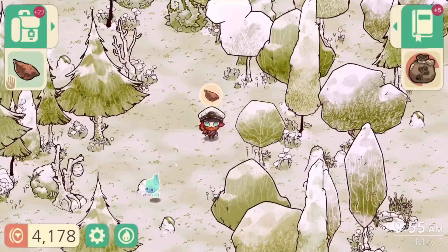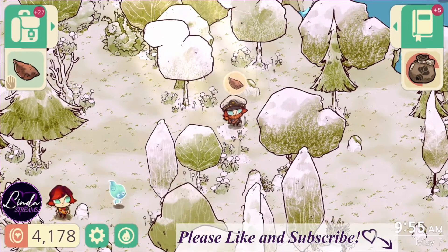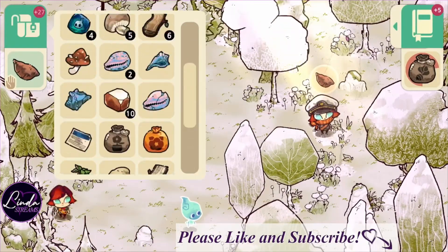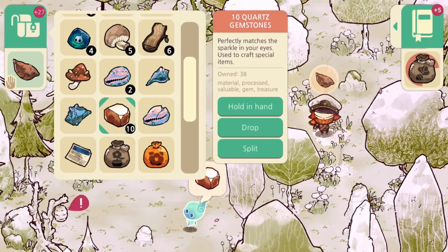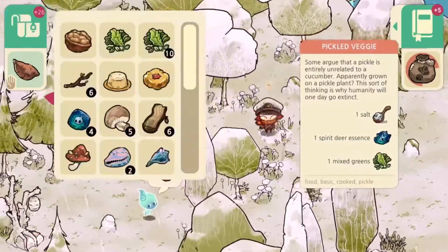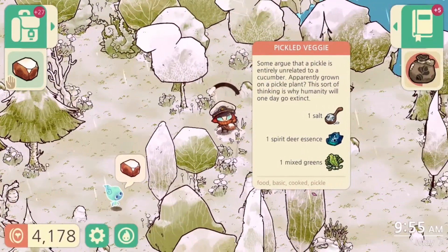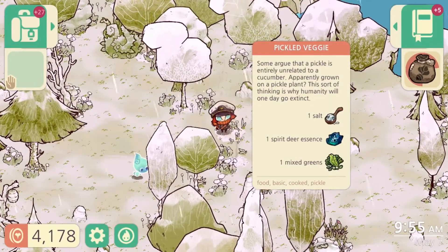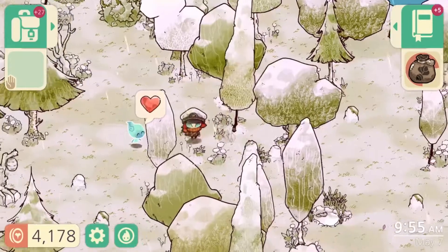Go ahead and hit that subscribe button so you see the next video when I bring it out. I'm also getting better at the Imps — trying to build my relationship with them. I haven't been able to craft chocolate yet, but the ones that want potatoes, sweet potatoes, and walnuts — I got them. I can totally please these Imps; it's not a problem. It's a really cute aspect of the game and you're getting Imp Essence or sometimes coins. I have not walked away empty-handed from any of them.